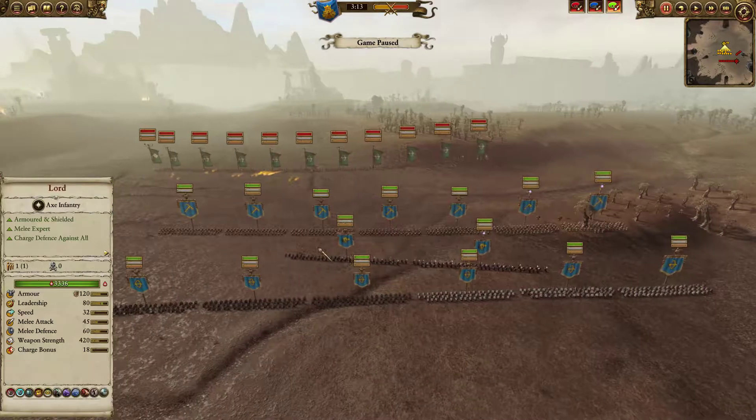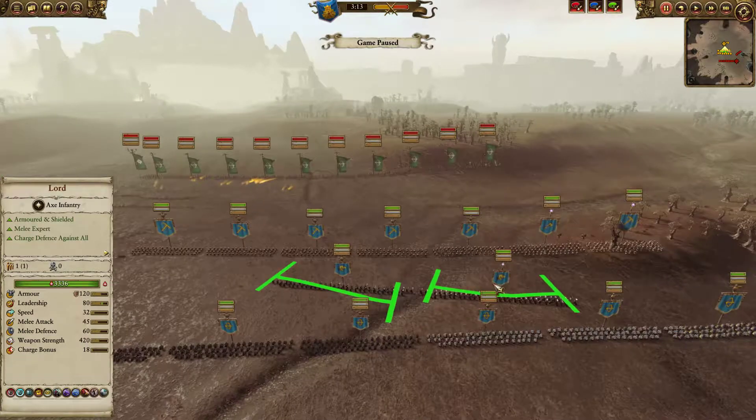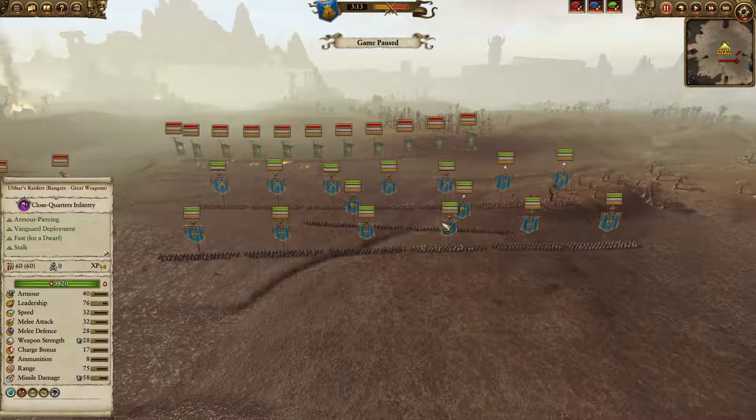From behind them I have a mix of Rangers with Great Weapons and Ulthar's Raiders. These are there to help me deal with large units because I don't really have much to deal with Treekin or Treemen efficiently. Ulthar's Raiders have the Mark of Ulthar which makes enemy units go down even quicker.